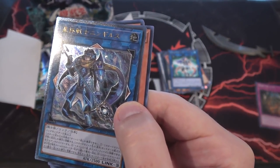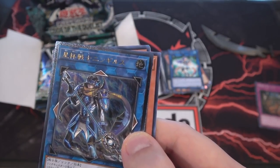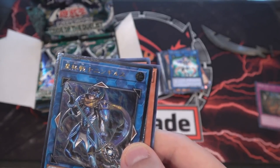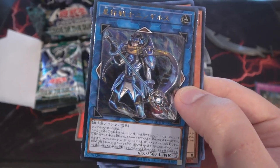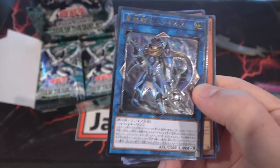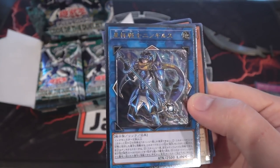Our first Link ultimate rare! Let me see the name of this one real quick. It is Stargirl Warrior Ningearsu — I think I'm saying that correctly. But anyway, that looks so cool. A Link Monster looks really awesome as an ultimate rare, so I can't wait to see something like this in English.